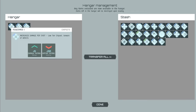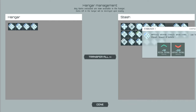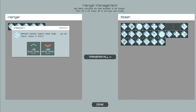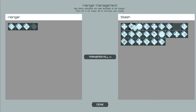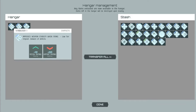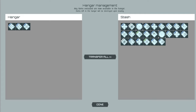Once I click 'exit to hub,' I'll have the option to transfer chips. In the hangar management screen, if you have chips you don't like — say, one with mixed stats — and you have plenty of duplicates like stabilizers, you can ditch a couple of your worse stabilizers and take better chips instead.